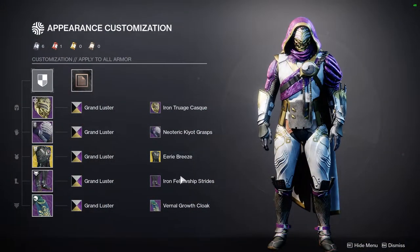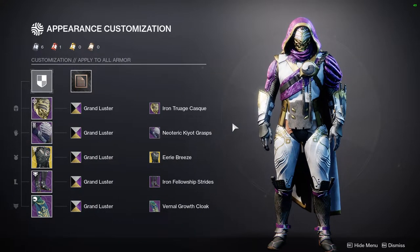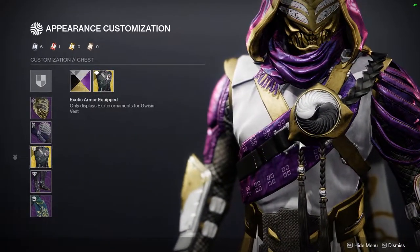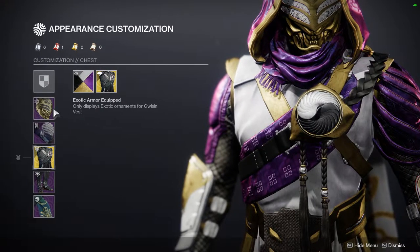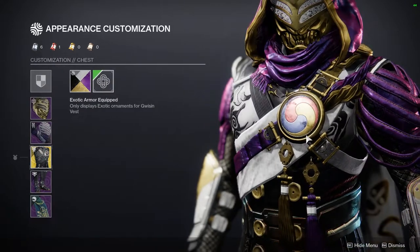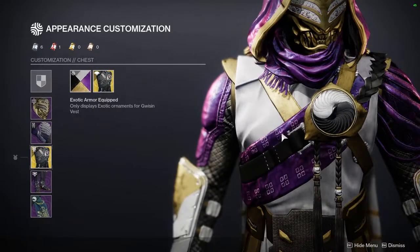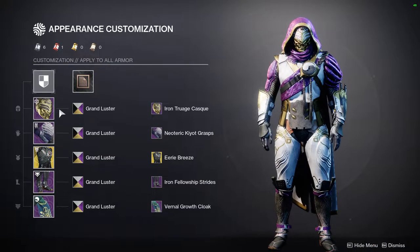This is my Hunter. For the Hunters, we got the Gwitzen Vest, which is definitely a cool exotic. And I have the ornament for it as well — Eerie Breeze — which is definitely one of my favorite ornaments for it. Actually it's the only ornament, but it's one of the best because if you guys don't know, the original one has this red, blue, and yellow medallion that doesn't change color, which is pretty annoying. This one's just black and white, so I appreciate that.